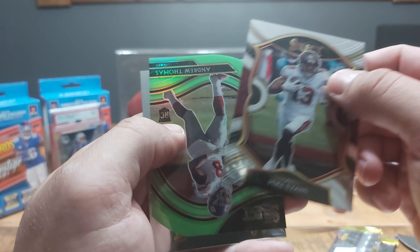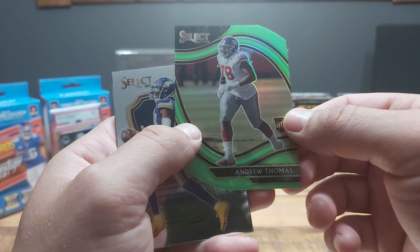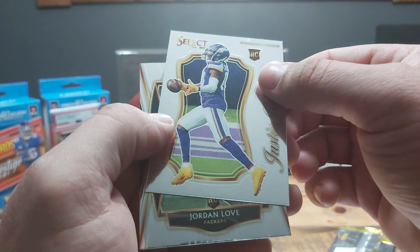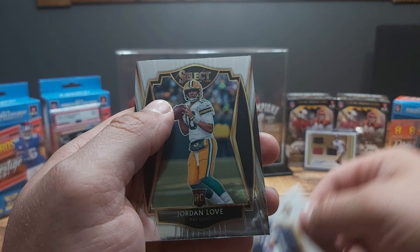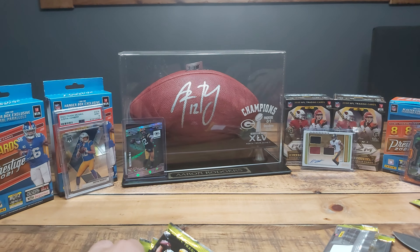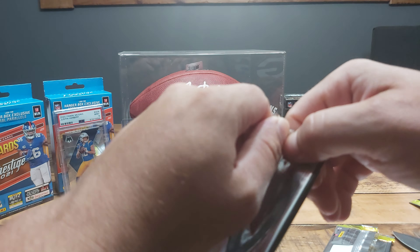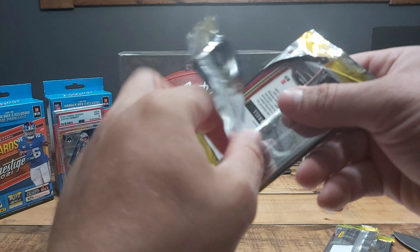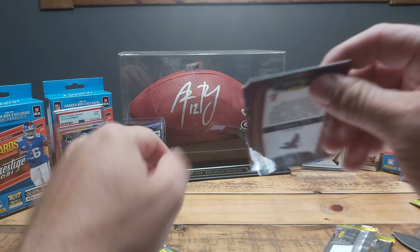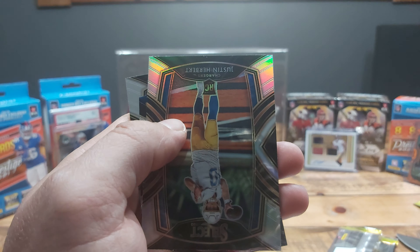Mike Evans — yes! And this is our field level — Andrew Thomas. Here we go — Justin Jefferson, and our boy Jordan Love again! Wow, Jordan Love. These last two blasters have been all Jordan Love — it's the only rookie quarterback I think we got. Justin Jefferson's nice. And we got Ke'Shawn Vaughn — not bad.